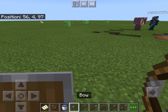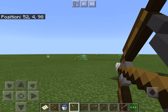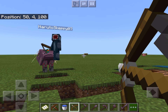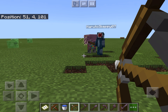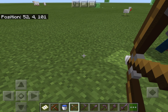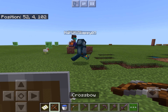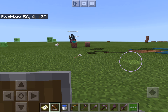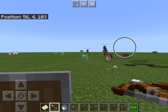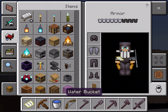With bows, you hold down and the longer you hold the better the aim and the more damage it does. A full-charge bow does more damage than a diamond or netherite sword. You can shoot it midway too. A crossbow you pull back first, then hold down and aim before firing. You can also see the map while using it.